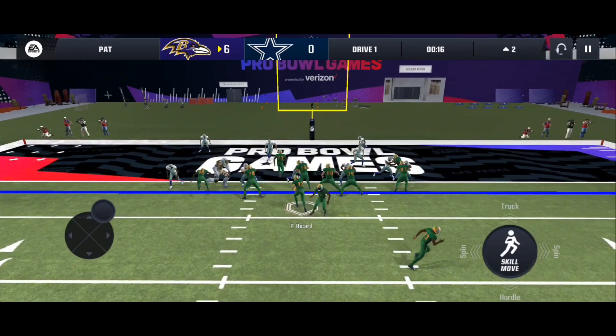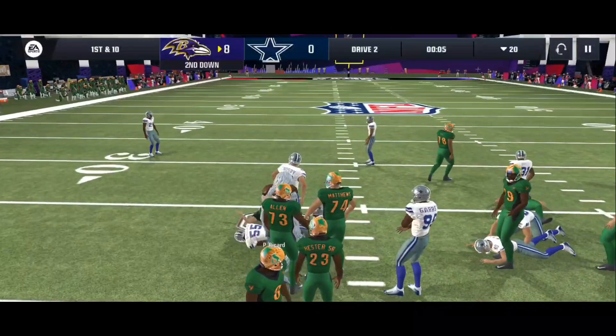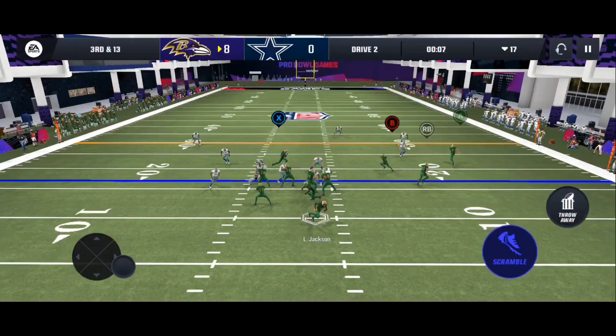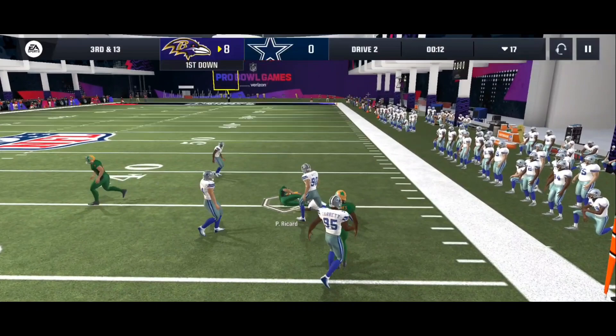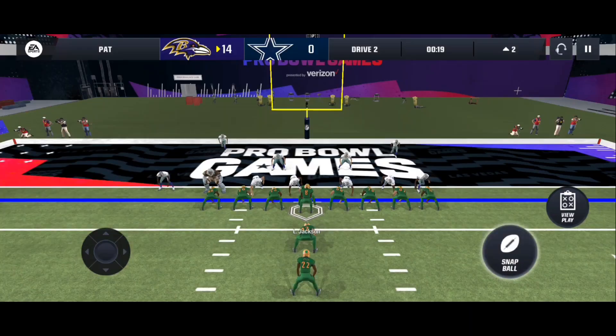Time to dive. Fullback power — beautiful, a couple yards, not too bad. I run Mesh but get sacked, which is not helpful. It's third and 13, but Ricard goes up the field, breaks a tackle, and gets us the first down — let's go! I go to Dagger — honestly the most clutch play in the game — beautiful catch, mosses him, gets the touchdown, let's go!